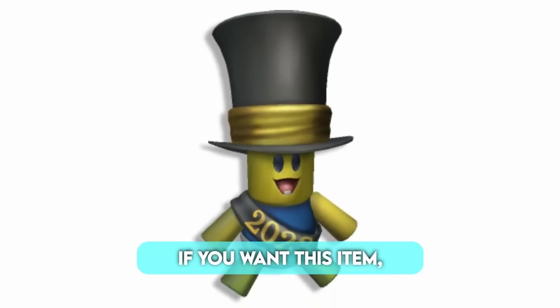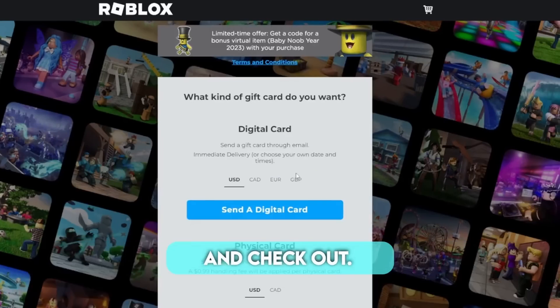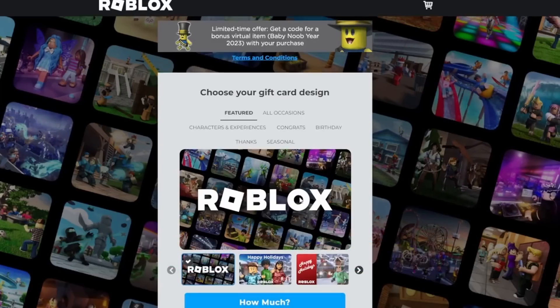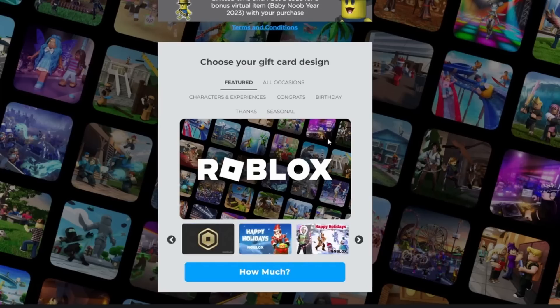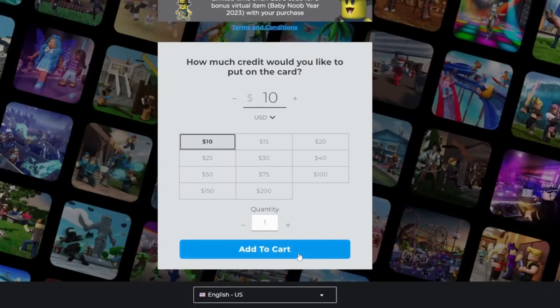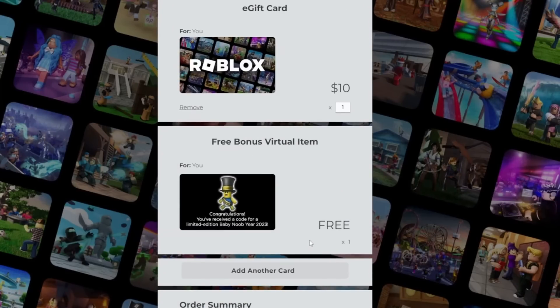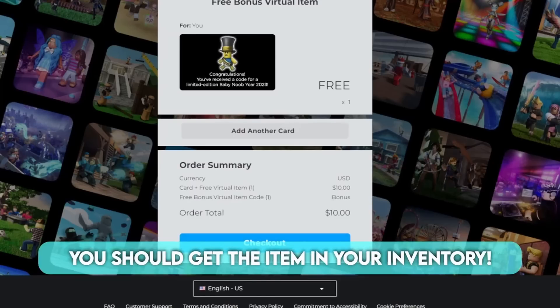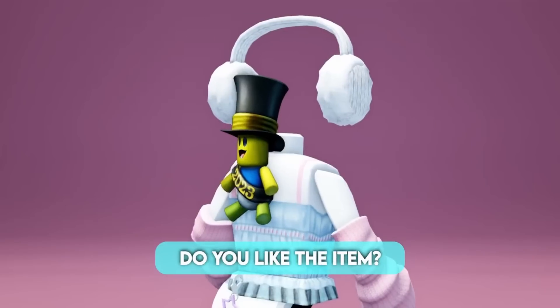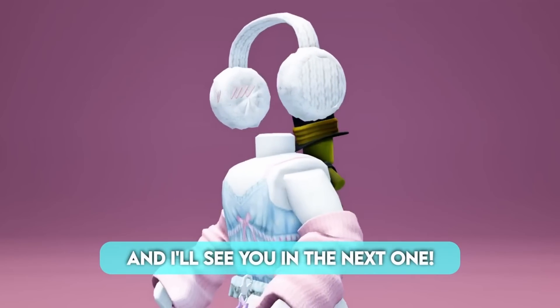If you want this item, click the link below and buy a Roblox gift card. Go through all of the steps and check out. Once you buy it, you should get the item in your inventory. Do you like the item? Let me know your thoughts in the comments below and I'll see you in the next one.